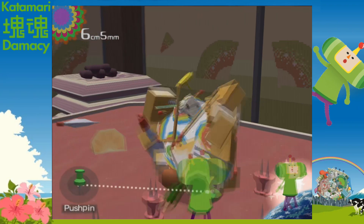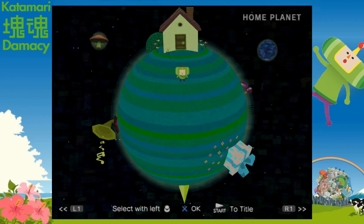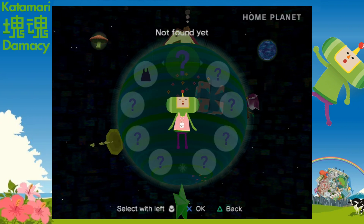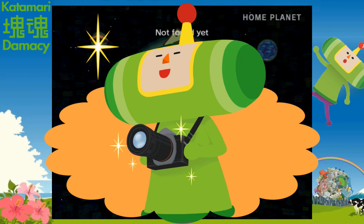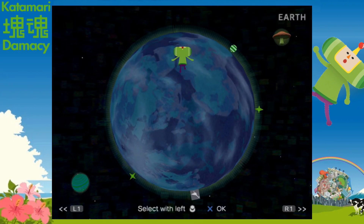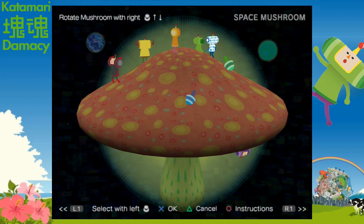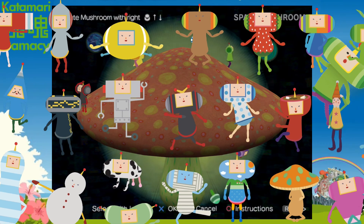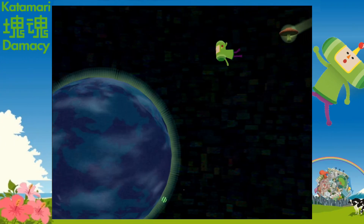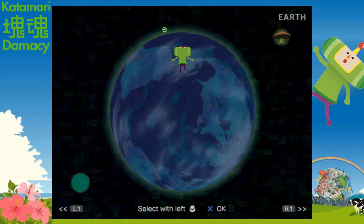Once we've finished rolling up our first katamari, we get sent back to our home planet. We can walk around, change options, equip presents — but we don't have any yet. They're mostly little accessories, but you can also use the camera to take pictures. We can go to Earth for single player levels, or if we have another player, go to the space mushroom for a multiplayer mode where the second player can play as one of the Prince's many cousins — he has like 50, and they have a bunch of strange unique designs. The multiplayer mode is a little fun, but it's not that great.